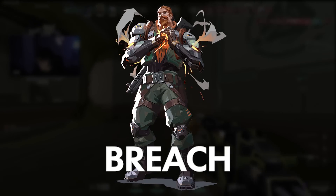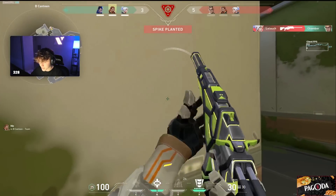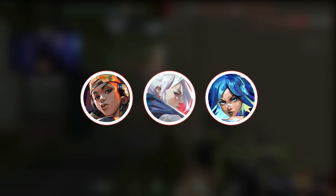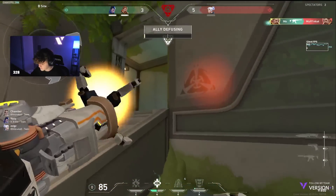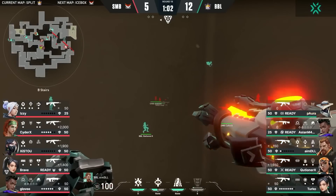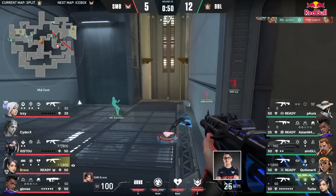Also in C tier is Breach. Statistically, Breach has a low win rate unless you're in a three-plus stack according to Riot. He needs a lot of things to go right — you need to play him on a good map, and you need an aggressive character like Neon to take advantage of your setups and stuns, because you can't do it yourself. In solo queue, even if you have a Neon on your team, there's no guarantee of coordination. If you're duo queuing, he's fantastic, but solo queue Breach is not a great choice.